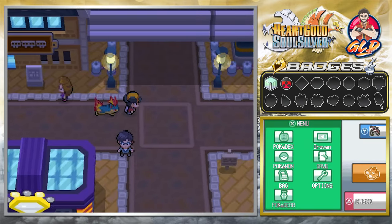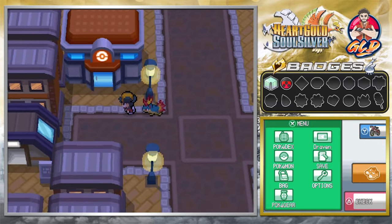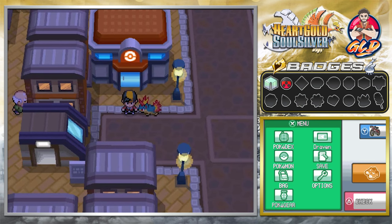That completes our adventure in Goldenrod City. In the next episode we're going up north, exploring new areas, grabbing new items, and getting ready for Whitney — the Goldenrod City Gym Leader. Thanks for watching, see you guys in the next episode!